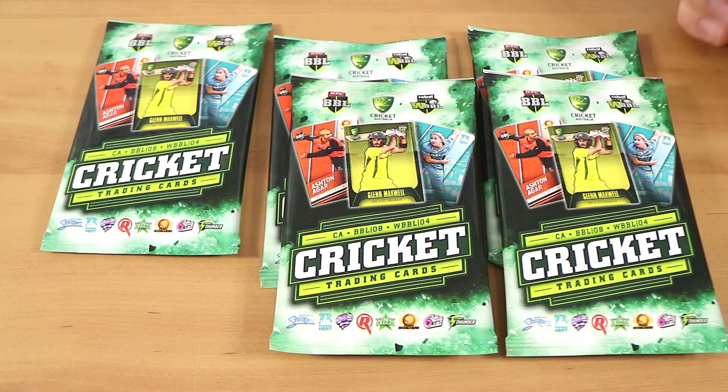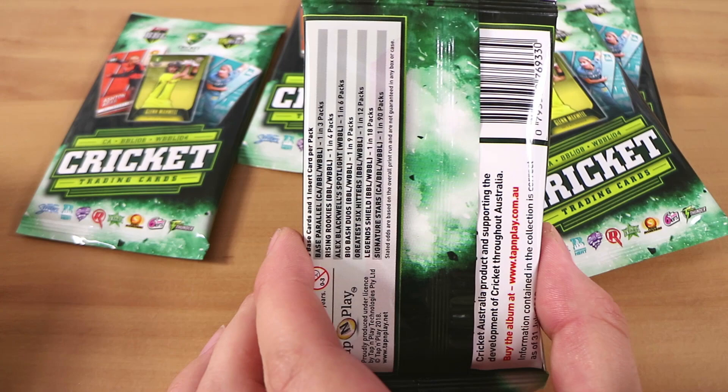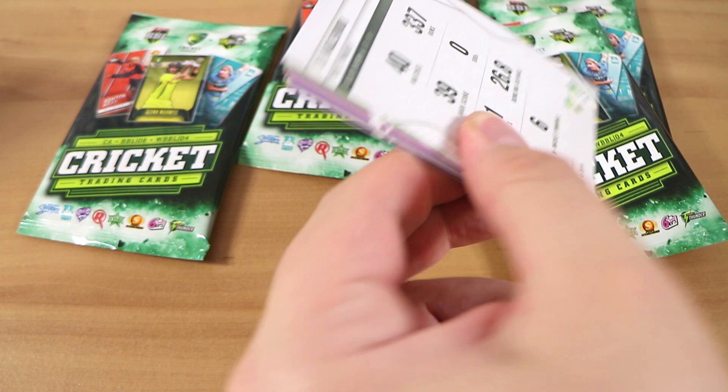Do you want to jump in and open them up? Yeah. We look like we probably see some base parallel cards. They're one in three, so they're going to be the most common. Or maybe the Rising Rookies — one in four. And we have six packs.